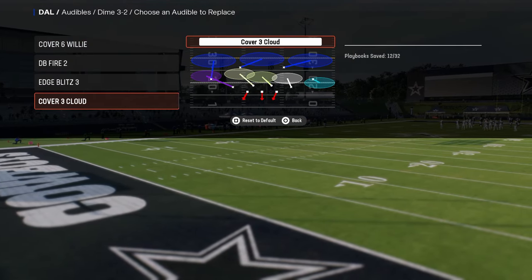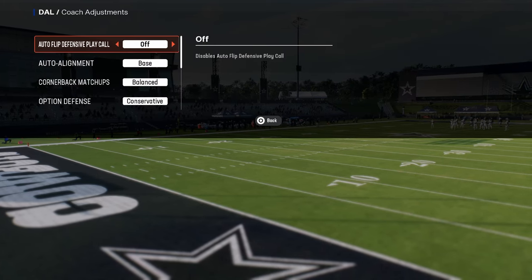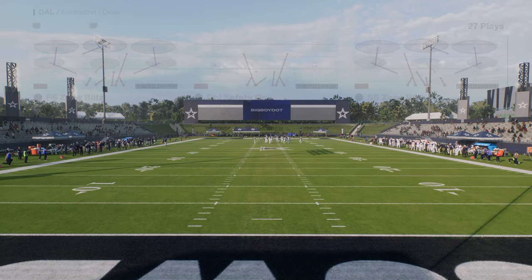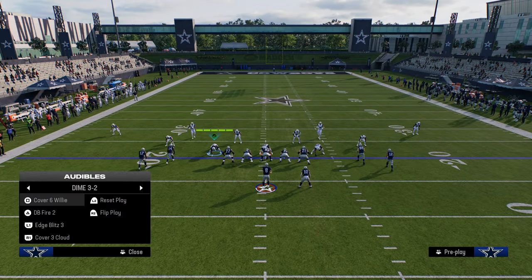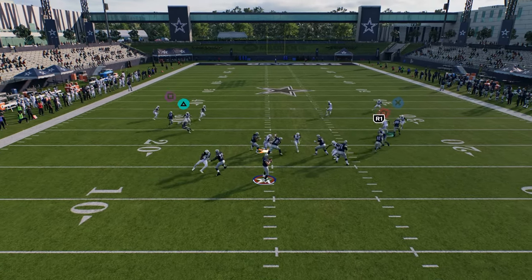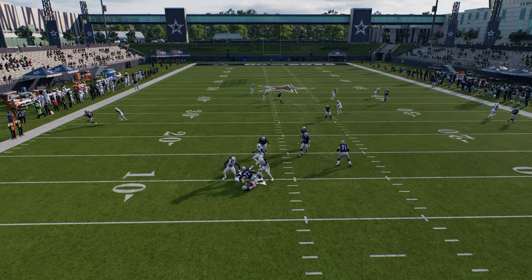You can have cover three cloud as whatever you want in that fourth slot. Coaching adjustments: auto flip off, auto alignment on base, option defense conservative. Please call double safety, go flipped. And then when you audible, you're audibling into cover six Willie as your base, and you're going to stand right here and see that this is the best blitz in Madden post-patch.